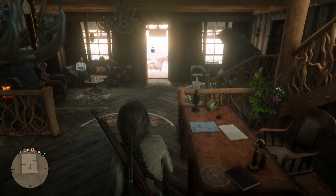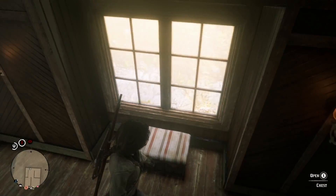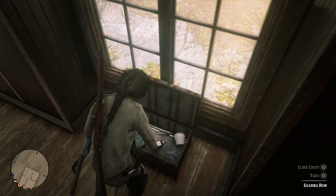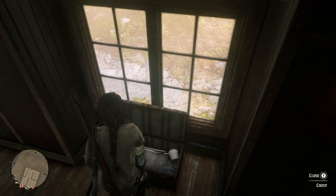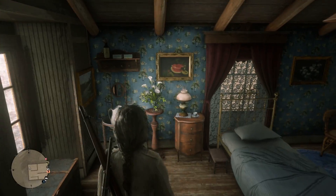There's not going to be anything in this desk - at least I've never been able to find anything. Let's go upstairs. At the top of the stairs, there is going to be a chest. Inside of this chest is some very nice goodies - we're going to find some fine brandy and some rum in here. So obviously we can have ourselves a good old time drinking later this evening.